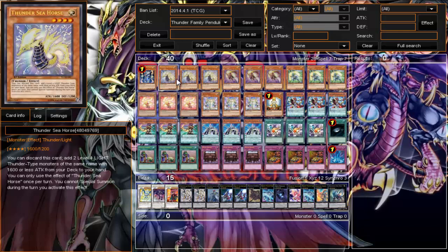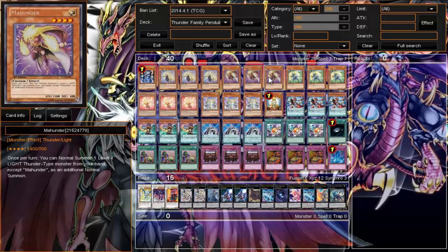We run three Thunder Seahorse. The more cards I can get to my hand the better — not only for just Thunder Family plays, but also for just more monsters in my hand. The better my pendulum summon will be. You can just discard it and add two. Set your Reckless Greeds, your Torrential Tributes, even your Upstarts if you have to — just make sure you don't have to discard during the end phase.